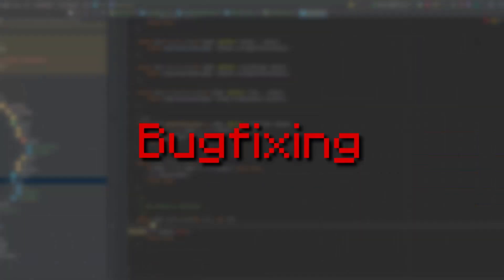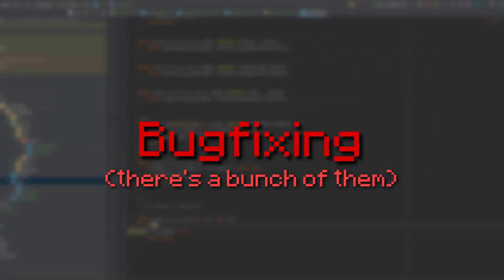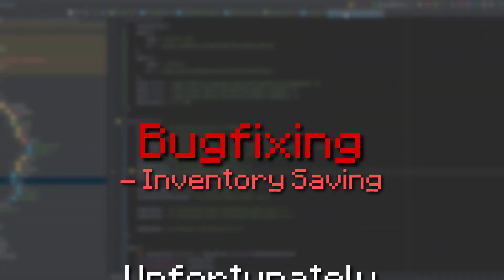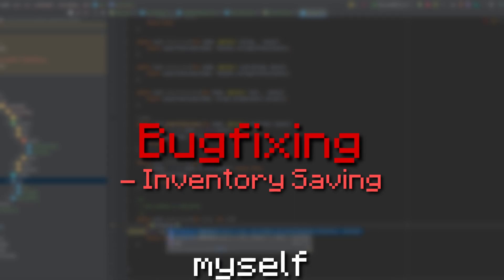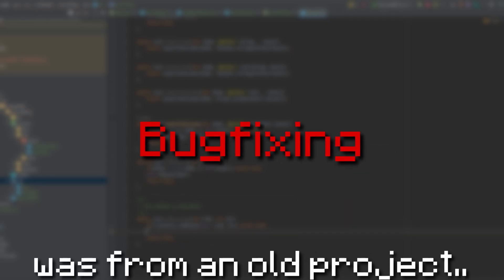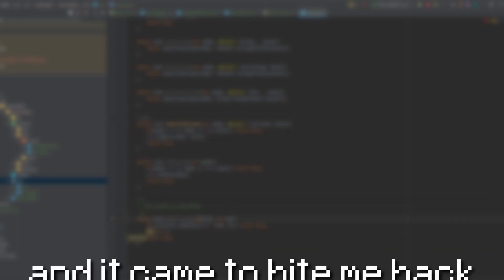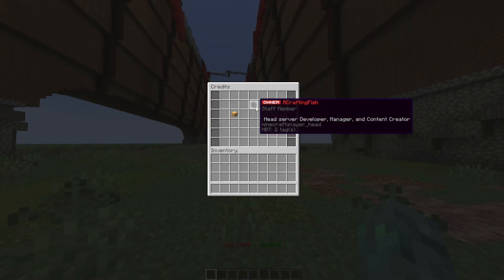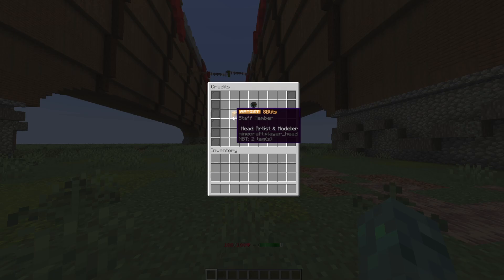It's time to do some bug fixing. There are always going to be bugs in a project, and this is no exception. One particular issue from previous episodes was the inventory saving — I yoinked old code and it came back to bite me, but it's fixed now. And now there's a credits menu, which shows all the people that have helped and contributed. Currently it's only me and Apex, but builder applications will be opening pretty soon.